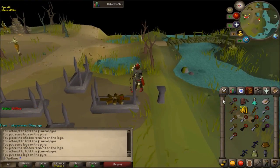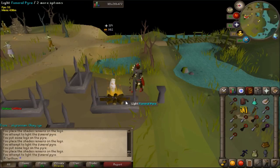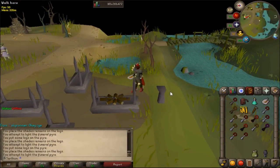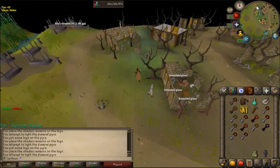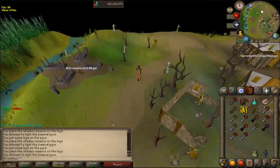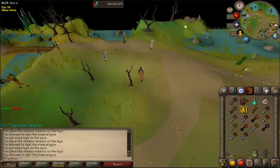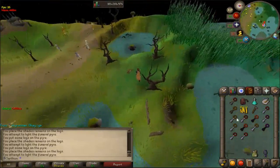You only need one bronze key to start. The reason is because you're going to want to get higher level remains to get better keys. Silver is the best key you can get, but you'll have to be killing higher level shades. Since I'm 118 combat, I'm able to get the highest tier key because I can kill the higher level shades. My best recommendation is to go to the bank, get a good amount of food in your inventory, especially if you're a lower level Ironman. If you're hardcore, be extremely careful because this is a dangerous location. You only need your one bronze key — I'm bringing the other keys for the sake of teaching.